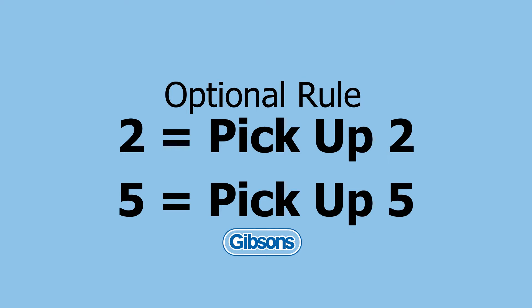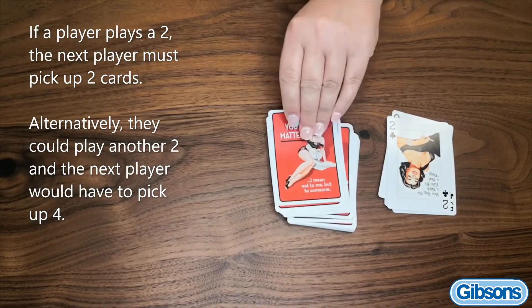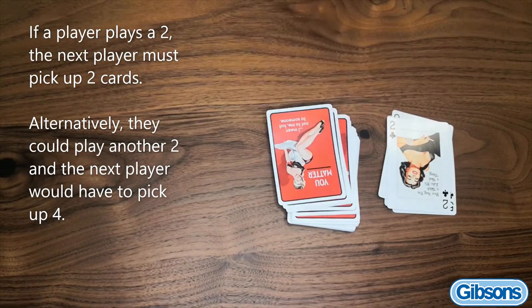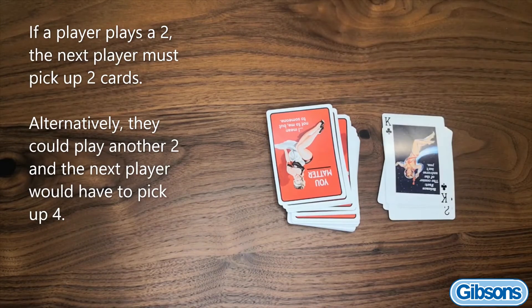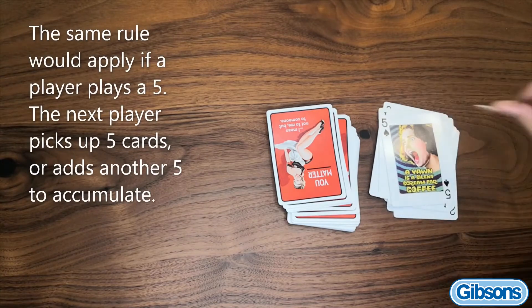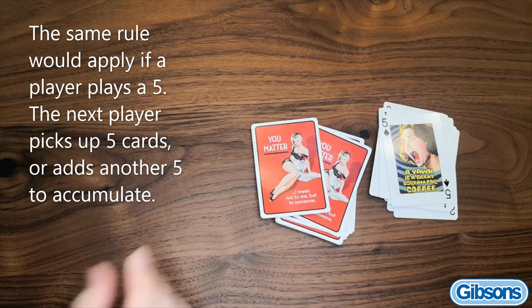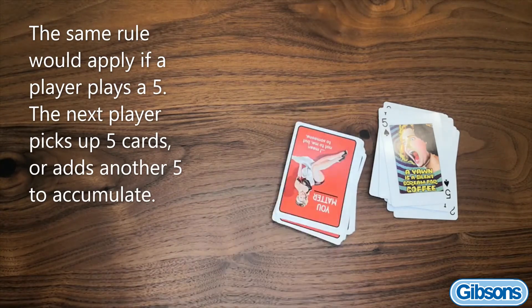Optional rule: two pick up two, five pick up five. If a player plays a two, the next player must pick up two cards. Alternatively, they could play another two and the next player would have to pick up four. The same rule applies if a player plays a five — the next player picks up five cards, or adds another five to accumulate.